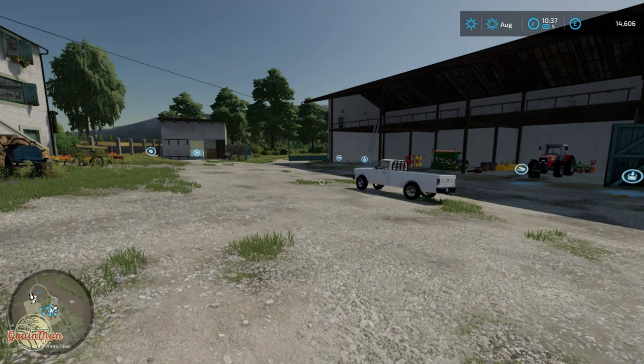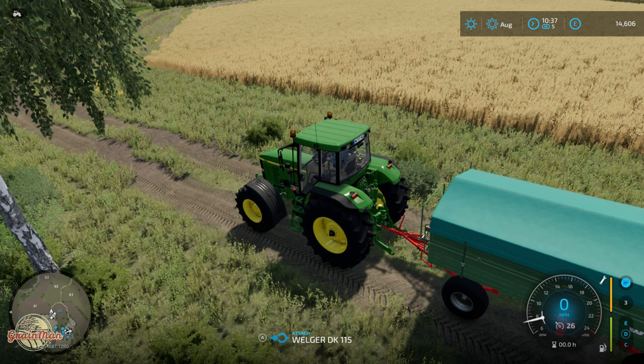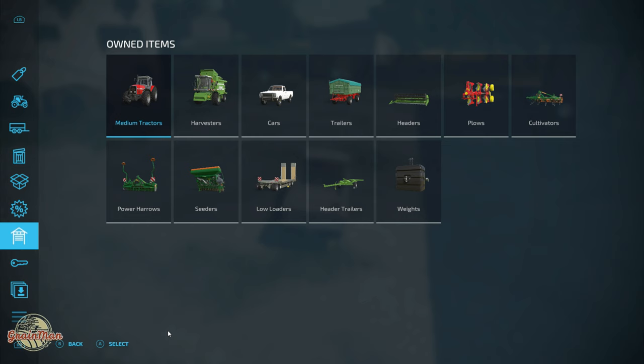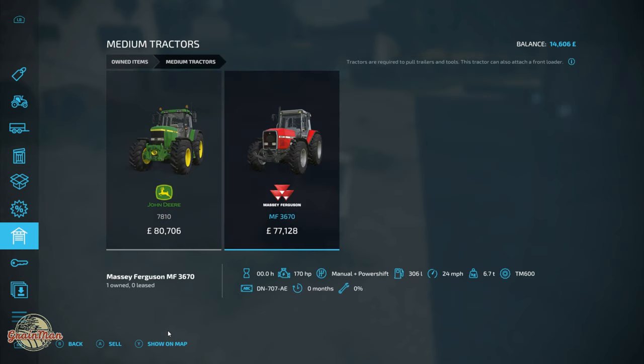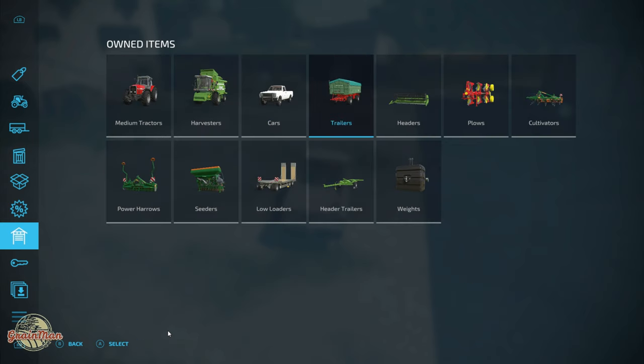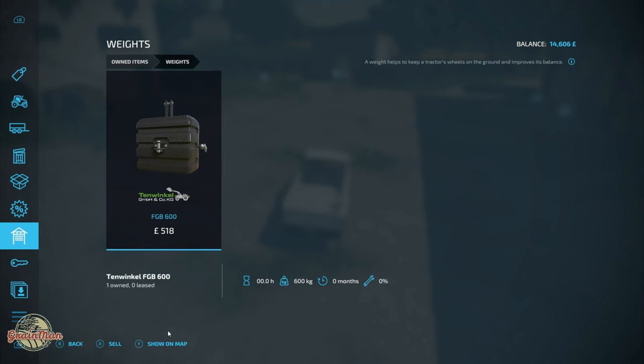First off, we're in new farmer mode and with that we get some quite nice new bits of equipment - not an awful lot, but enough to get you started. You actually get a couple of medium tractors, the John Deere 7810 and the MF3670 from Massey Ferguson. You get the good old Deutz Deutzfahr Topliner 4090, a standard pickup, a nice Welger trailer, the header to go with the combine, standard plough, Pottinger, standard Amazone cultivator, a nice Palharo seeder, a Zelló loader, header trailer for the combine header, and a standard weight.